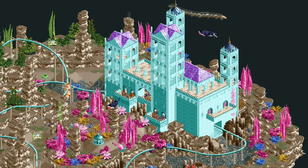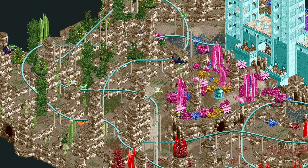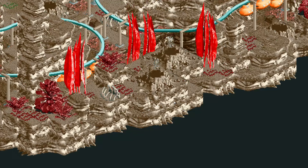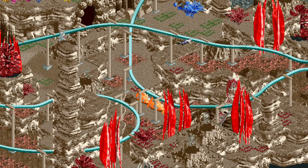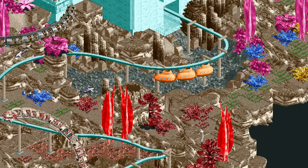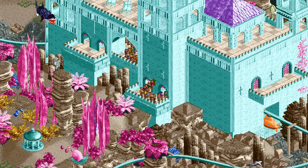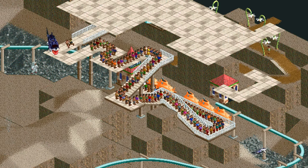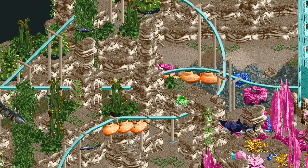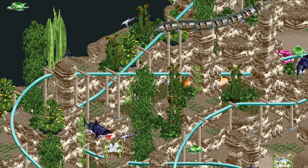Next up is my entry. I decided to once again build an underwater area, just like I did in Imagination Mega Park. What I built was a submarine roller coaster. These submarine trains are basically three submarine vehicles placed after each other with an invisible roller coaster vehicle in front, so they're no longer powered and are affected by gravity like most normal rides.